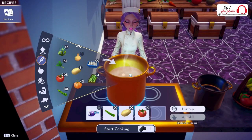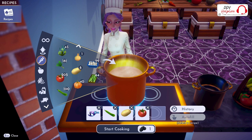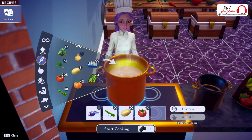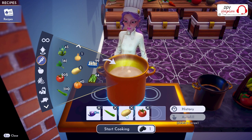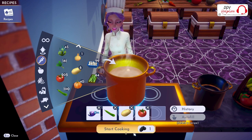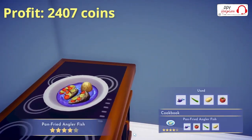Number 1: Pan-Fried Anglerfish. Ingredients: Anglerfish, you can fish these in the Golden Bubbles in the Forgotten Lands; Zucchini, you can buy seeds at Goofy's Stall in the Sunlit Plateau; Potato, you can buy seeds at Goofy's Stall in the Forgotten Lands; and Tomato, you can buy seeds at Goofy's Stall in Dazzle Beach. This meal will give you a profit of 2407 coins.